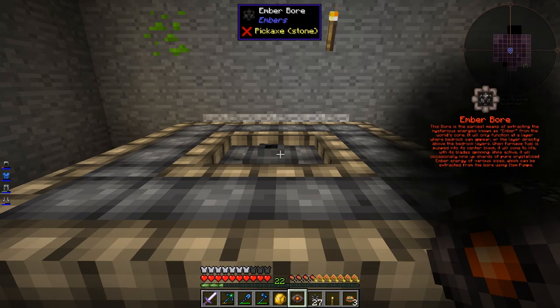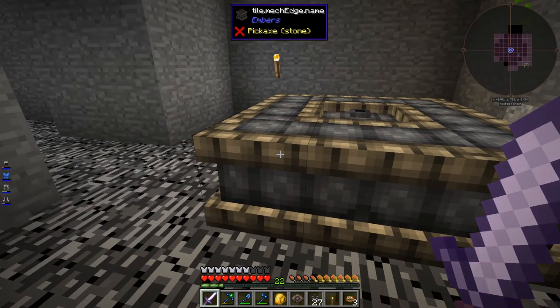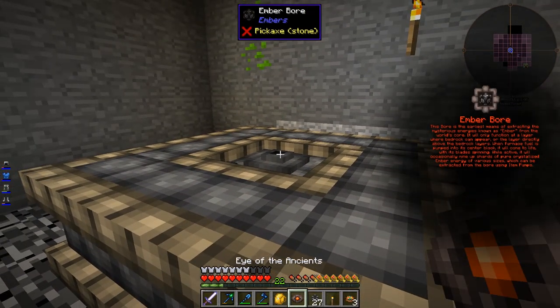Let's see if this says anything useful. 'This boar is the earliest means of extracting the mysterious energies known as ember from the world's core. It will only function at a layer where bedrock can appear, or the layer directly above the bedrock layers. When furnace fuel is pumped into its center block, it will come to life with its blades spinning. While active, it will occasionally mine up shards of pure crystallized ember energy of various sizes, which can be extracted from the boar using item pumps.' So fuel definitely goes into the center, and you can just extract the shards from anywhere.